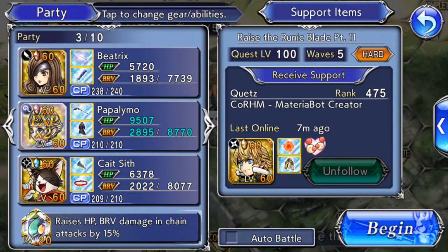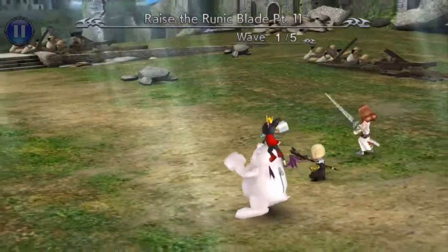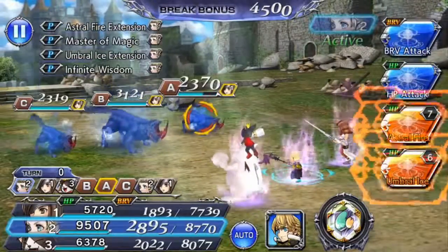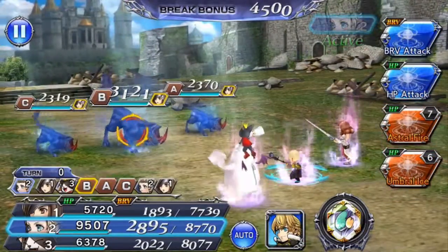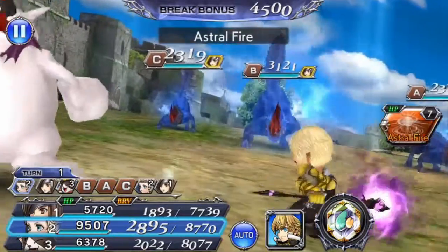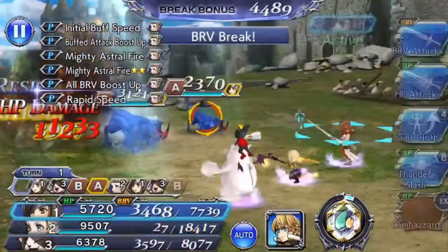Let's skip the preamble and go straight into it. This time I'm taking Papalimo, mainly because he has synergy and I have a really good one from the level 50 era. And of course our Beatrix and our Cait Sith.